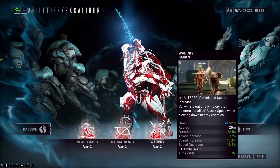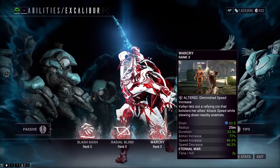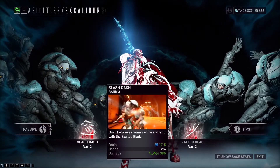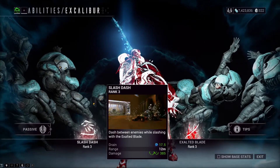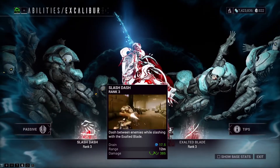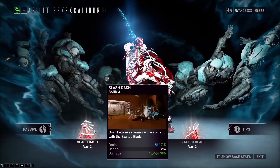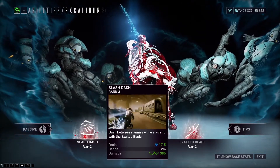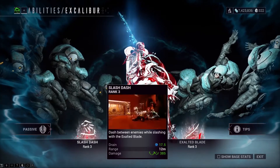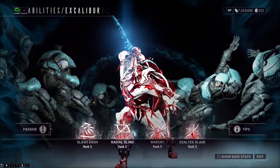What I've done is essentially replaced Excalibur's Radial Javelin with Valkyr's Warcry. The reason I removed Radial Javelin is because I feel it's the weakest ability in Excalibur's arsenal — I even think Slash Dash is better. Slash Dash offers quite a bit of utility: you get increased mobility, and also more survival options, such as invincibility frames during the animation. These i-frames basically negate all forms of damage thrown at you — whether elemental, physical, or status damage — and Slash Dash is a spammable ability, so you can take advantage of those frames at any time.